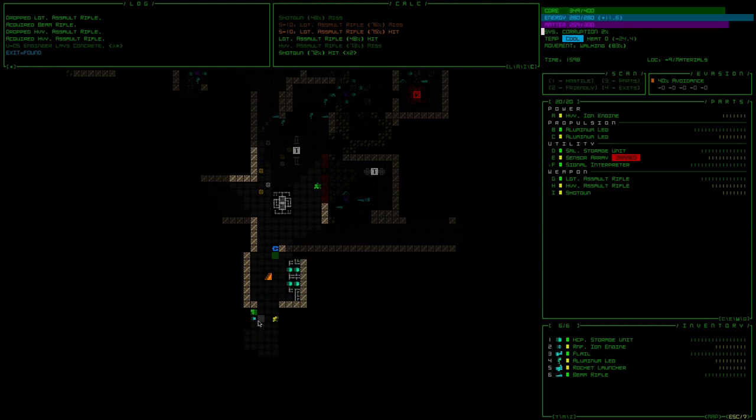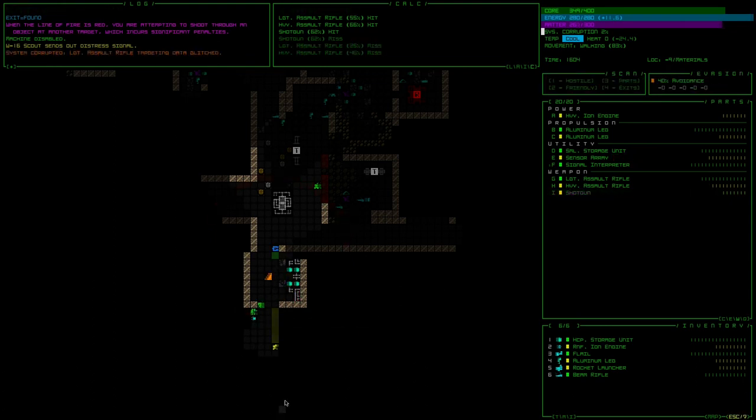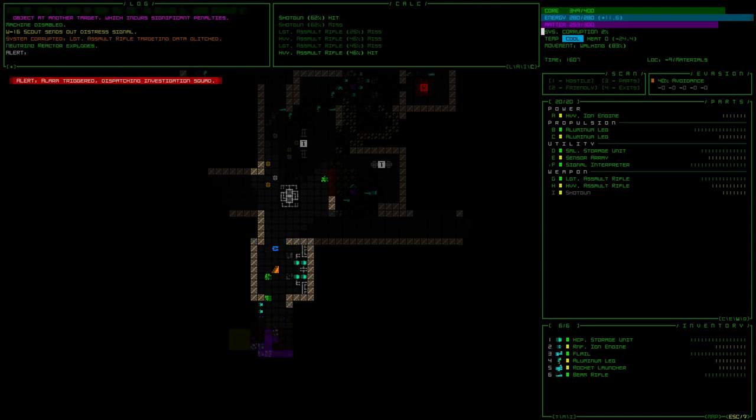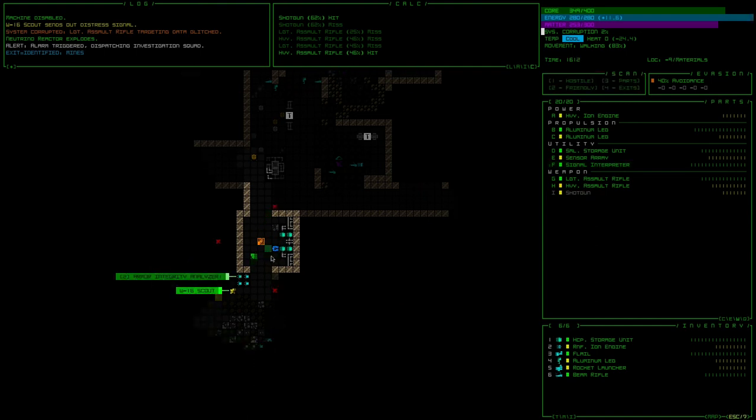Oh, look — here's the exit! Matter pods. That looks like the mine then. There's a scout though, and I'm pretty sure they didn't notify anyone. I'm actually gonna — oops, distress signal — they did send out a distress signal. Turn off the shotgun and shoot them. We'll see if I can hit them — nope. Oh, there was a targeting glitch. Alarm triggered, dispatching investigation squad. The mines — we get to know that because of our signal interpreter. I definitely don't want to go there from what I've heard.